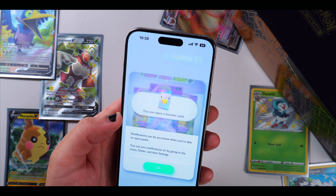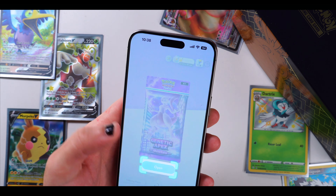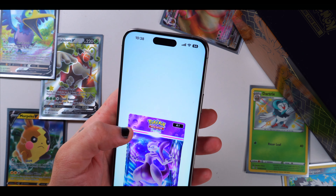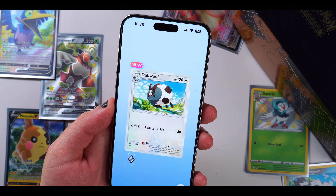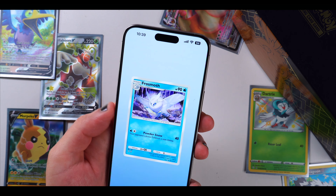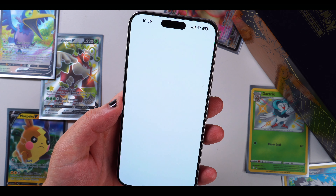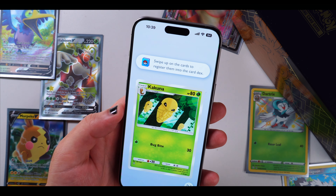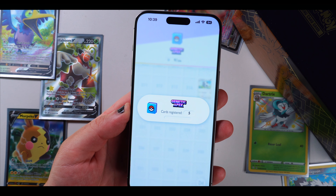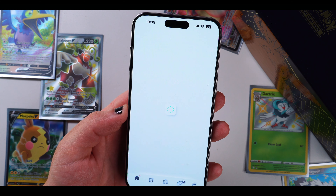Notifications can let you know when you're able to open packs — you can turn them on by going to Menu, Other, then Settings. Let's open up this next pack. Got a Slowpoke — nothing crazy, nothing crazy. We got some pack points. Add those to the card decks. Got 10 different cards total.